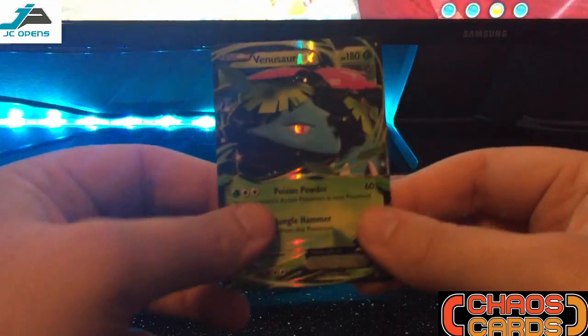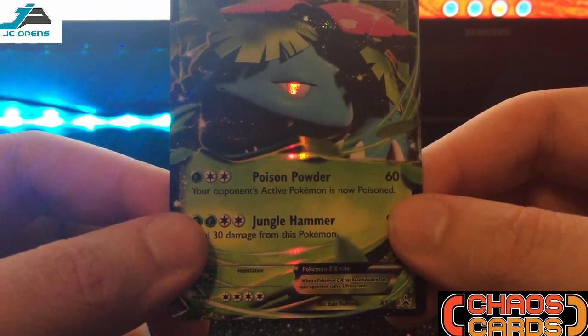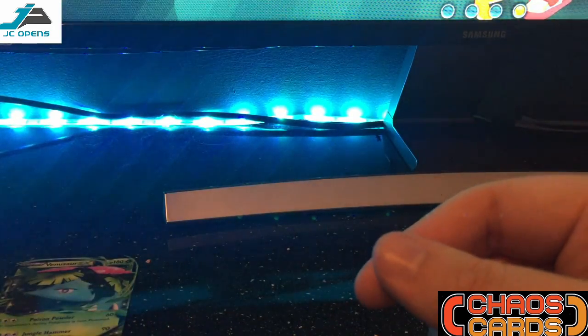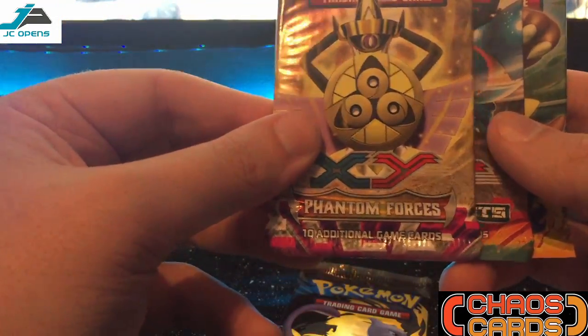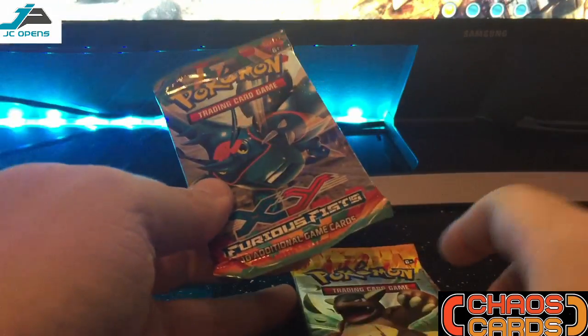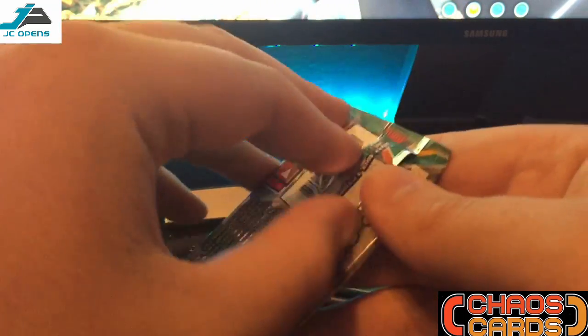There goes the Venusaur EX card. Put that to the side there. Then we're going to get the Black and White Legendary Treasures pack, the Phantom Forces, Furious Fists, and the Flash Fire. We'll get the same order as last time then guys — we'll start with Furious Fists first.